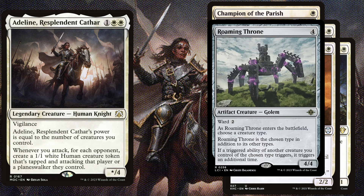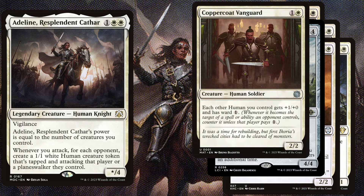Roaming Throne is a 4 mana 4/4 with Ward 2. We are playing this card in a tribal deck because as it enters the battlefield we choose humans as our creature type, and if a triggered ability of another creature you control of the chosen type triggers, it triggers an additional time. Coppercoat Vanguard is a 2 mana 2/2 and each other human you control gets +1/+0 and has Ward 1 — a nice little anthem effect with some additional protection.